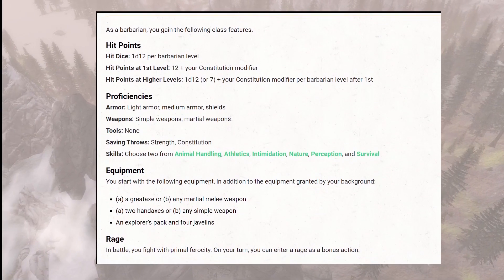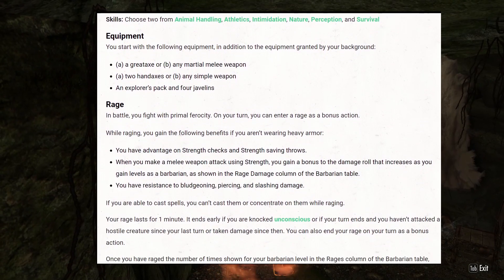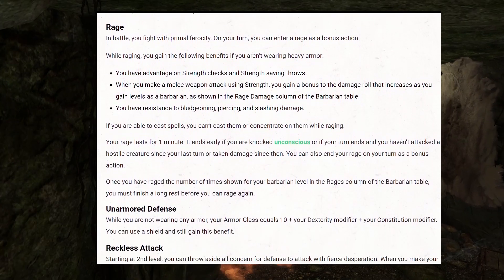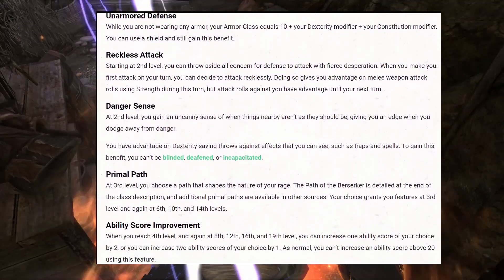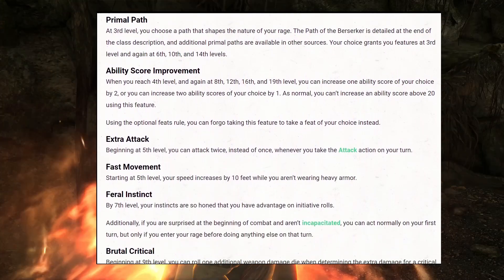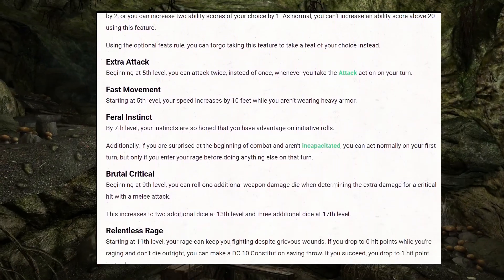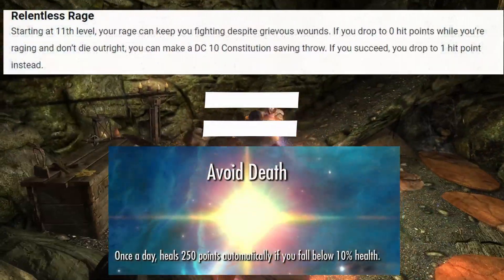There's a lot of detail in the classes and subclasses of D&D, so I'm not going to be able to cover them all here. Additionally, many of the skills and abilities of the D&D classes don't really work in Skyrim, since they're vastly different games. Hopefully, I can get enough of the main themes of the class to make it feel like you're actually playing a Storm Herald Barbarian in Skyrim. For this build, I'm going to try and match up the skills from the D&D class with the Skyrim counterparts.